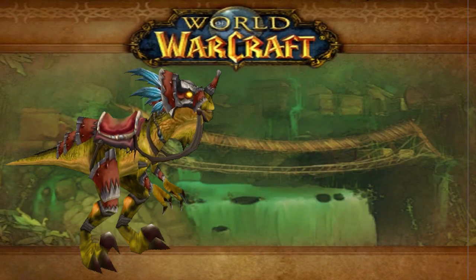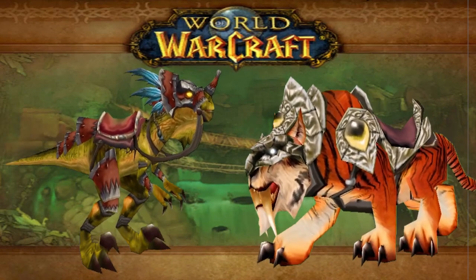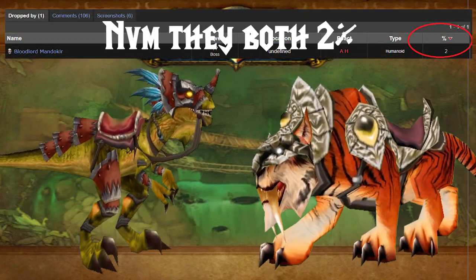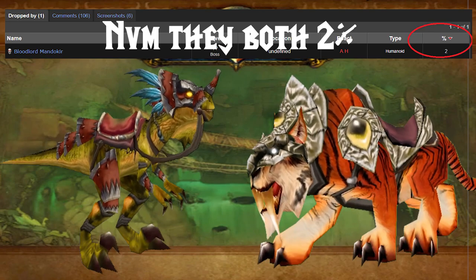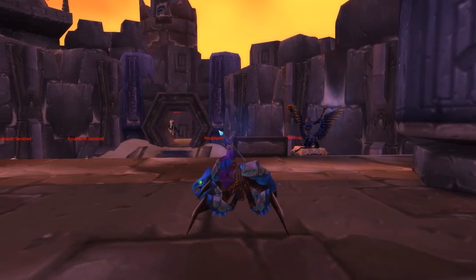The next set of rare drops come in phase 4 from Zul'Gurub: the Swift Razzashi Raptor from Bloodlord Mandokir and the Swift Zulian Tiger from High Priest Thekal. Both these mounts could be used by either faction. The Zulian Tiger looks amazing — both were super rare drops, almost certainly below 1%. You're also rolling off against 19 other people and can only clear the place once a week, so good luck.